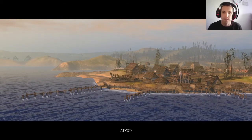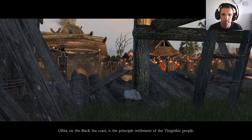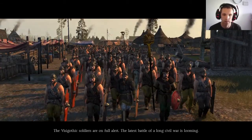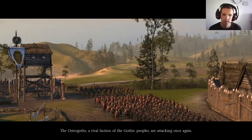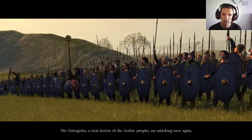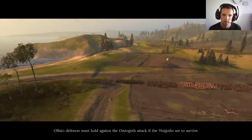I've watched through the first two cutscenes. This is the first battle. The principal settlement of the Visigothic people is on full alert — the latest battle of a long civil war is looming. The Ostrogoths, a rival faction of the Gothic peoples, are attacking once again. The Visigoths' defenses must hold against the Ostrogoth attack if they are to survive.